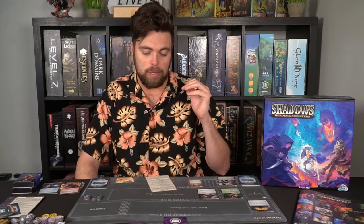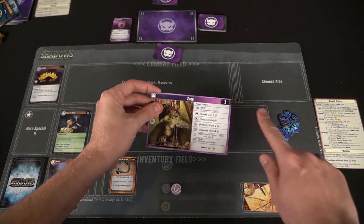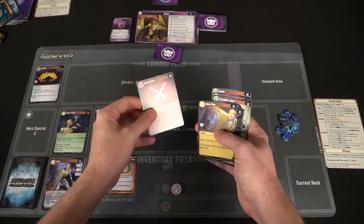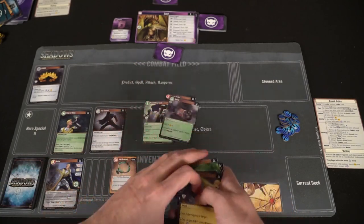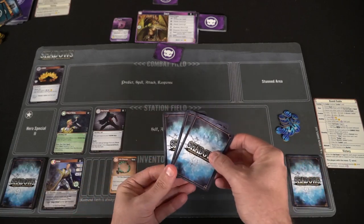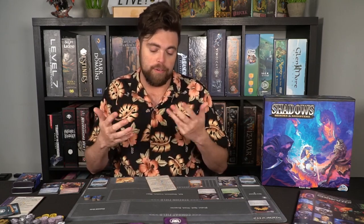After that, the team-up phase is done, followed by the plan phase. You check your hand size, which is basically three plus one per defeated monster. So the first monster gives you three cards, the next gives you four, and the final gives you five — you get more cards as the game progresses. Choose those cards from your current deck and place them into your hand, putting the rest back onto your current deck space.